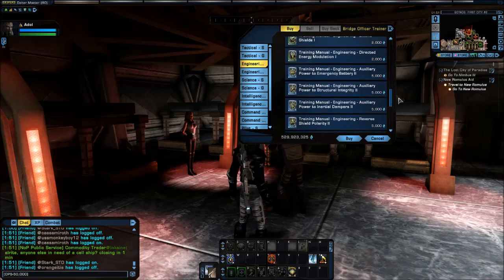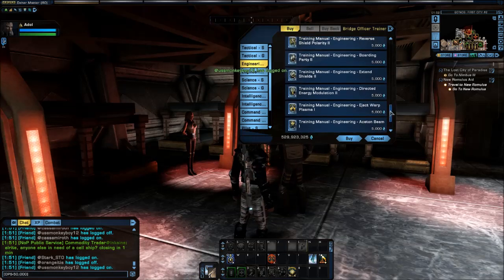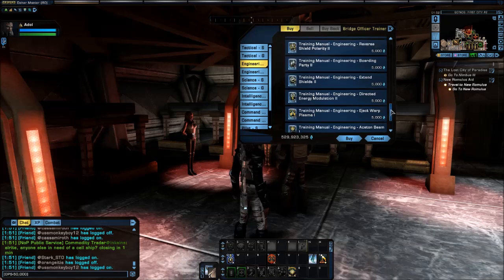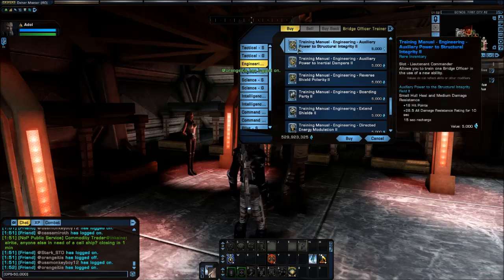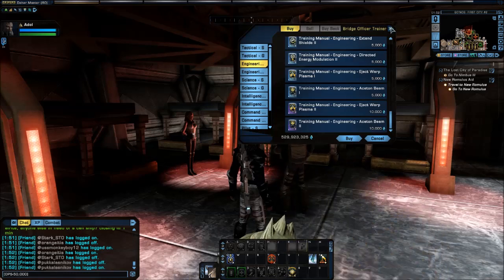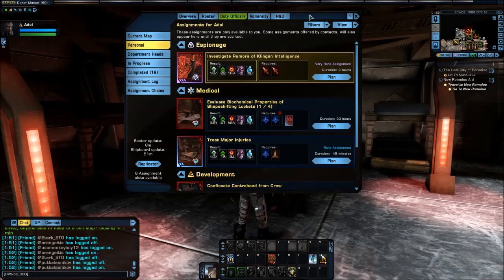Now if you cannot find the one that you want here — if it's a level 3 ability, you'll notice all of these are level 1 and 2 abilities. So if you want a level 3 ability like, let's say, Auxiliary Power to the Structural Integrity Field 3 — here's level 2, but level 3 is not going to be available here. That's where you can either go to the exchange, or you can go into your R&D.